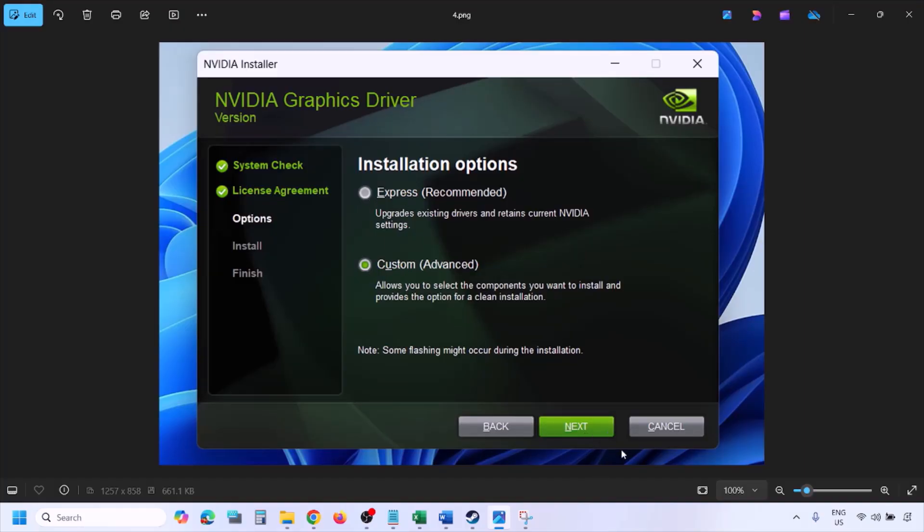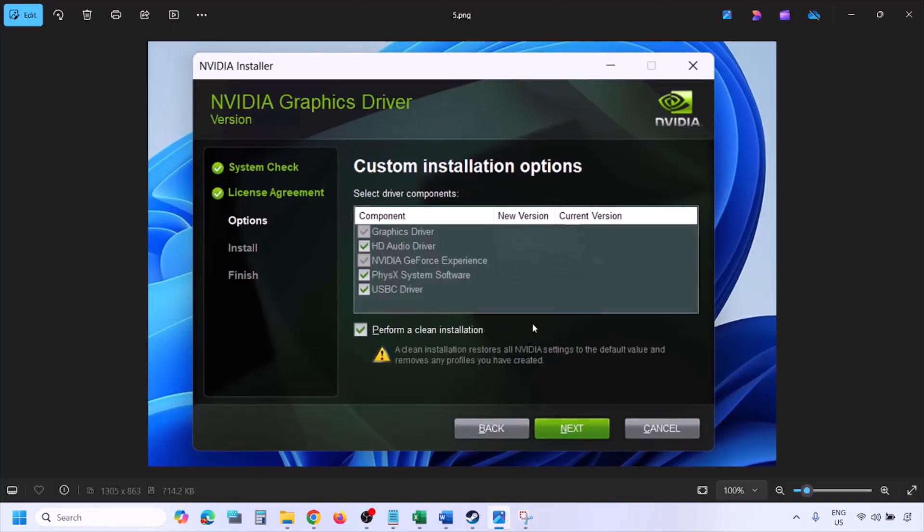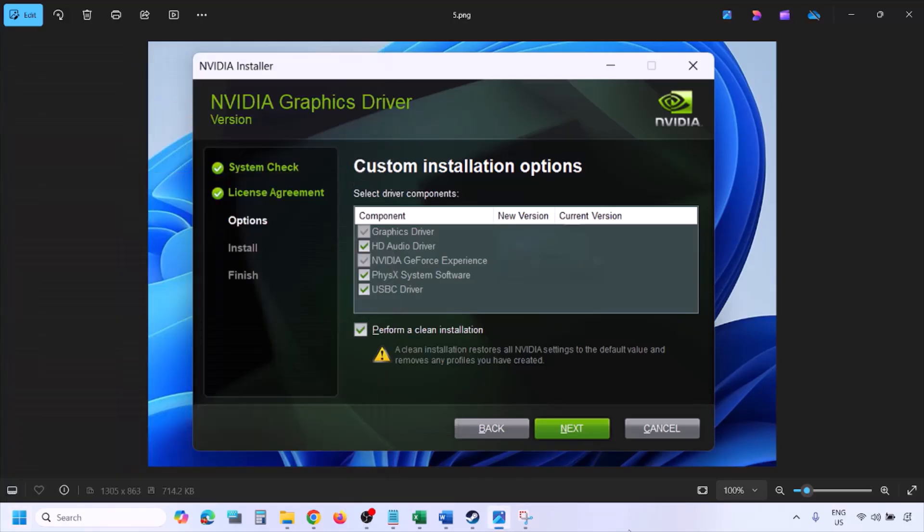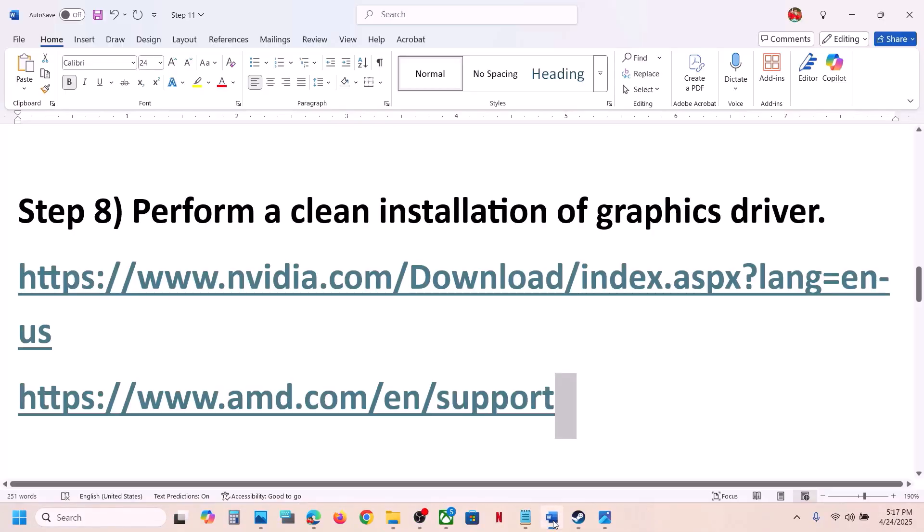Select the Custom option — by default Express is selected — then click Next. On the next screen, check the box which says 'Perform a clean installation.' Make sure you check this box, then click Next and let the installation complete. Once the installation is complete, restart your computer, and after the restart launch the game.